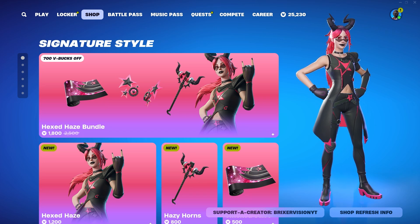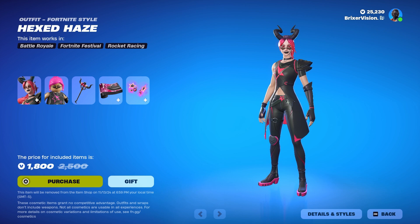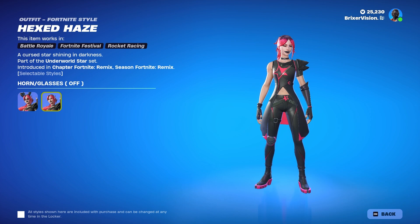We have a brand new Fortnite skin bundle in the item shop called Hexed Haze. For 1,800 V-Bucks, you can get the Hexed Haze outfit with the horn and glasses on, and horn and glasses off styles.